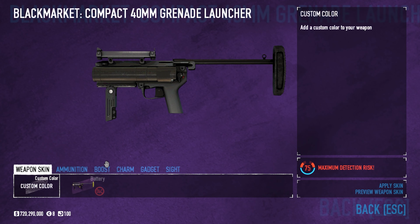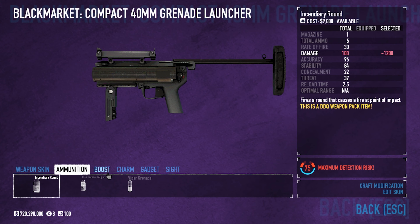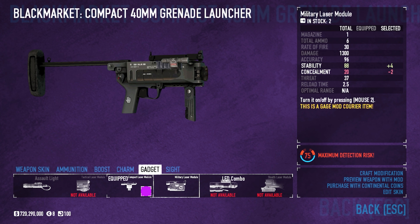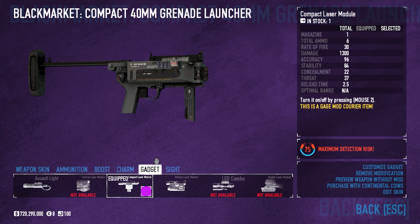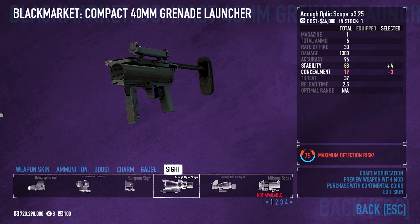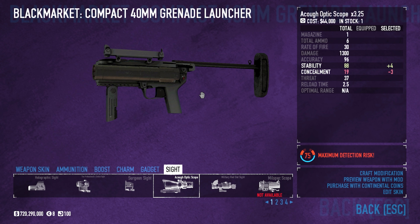For our secondary, the compact 40 millimeter grenade launcher — pause for the stats. No ammunition boost, we have accuracy, although you could use stability instead. For the gadget, you should go with the military laser module since you're not worried about detection risk — that increases stability. I'm personally using the compact laser module just because that's what I had on before. You take one shot every roughly 2.5 seconds, so stability isn't a huge deal, but if you want extra stability, go with the military laser module. No sight since I hip-fire this all the time.